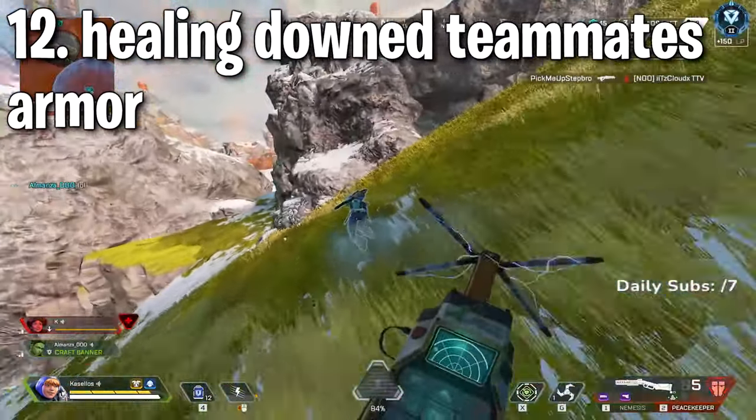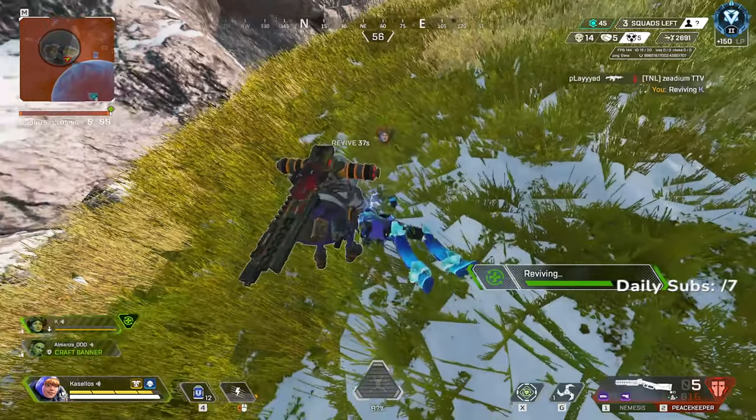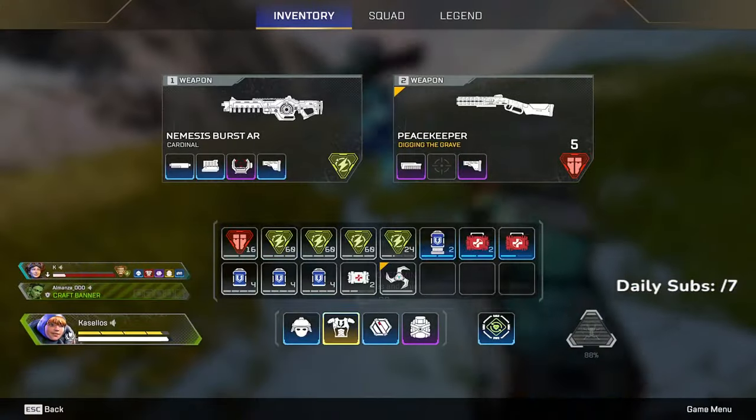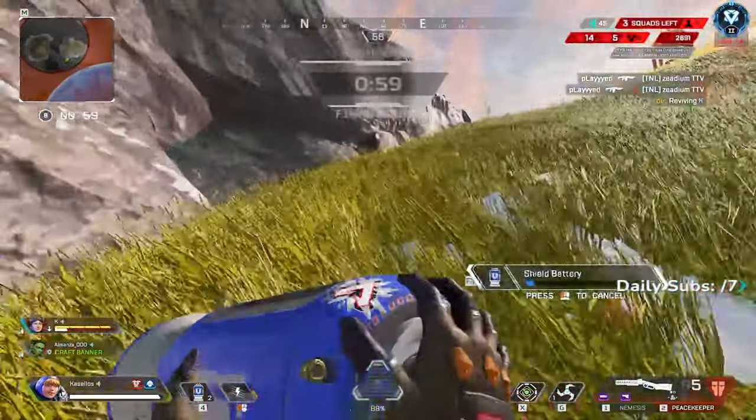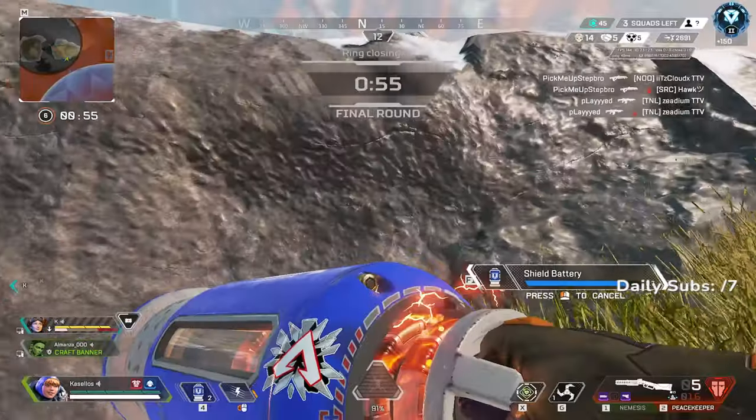Tip twelve: if you have a downed teammate but don't have quick access to an armor swap and you're not in immediate danger, drop your armor to your teammate and take theirs. That way you only need a battery and they only need a med kit, which makes resetting from a fight way quicker.